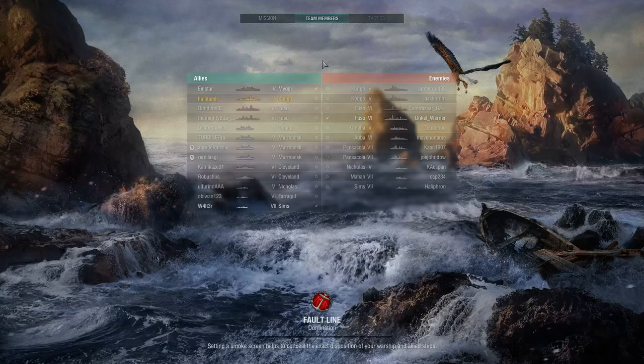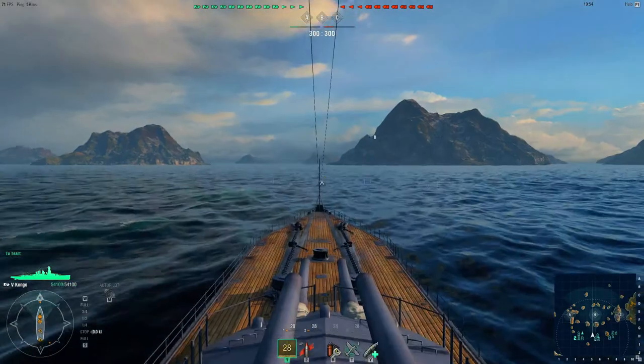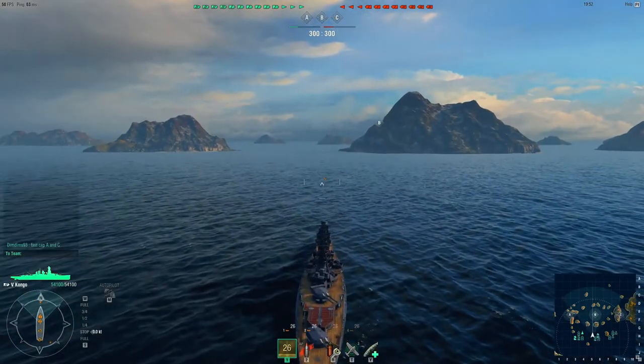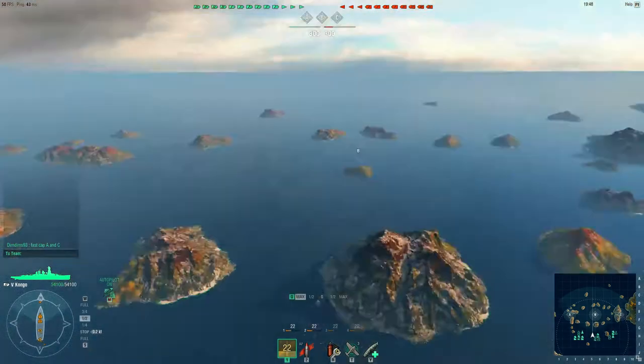There are a few tier sixes. I'm in a tier five, so I'm a little outclassed, but I'm not the lowest — there is a Myogi, which is the predecessor to the Kongo. I'm going to use autopilot just to get over here because I'm lazy.